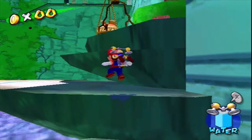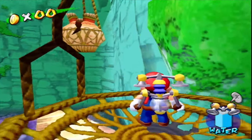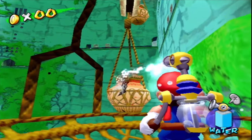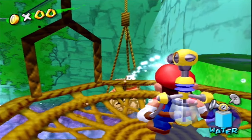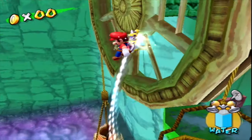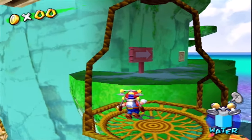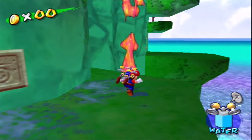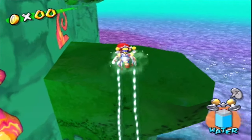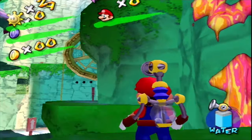This shouldn't be too bad. It's just getting to the top of the mountain — or hill, whatever you want to call it — and killing the... well, it's not really killing him. He just skyrockets into the freaking distance. I don't know where he goes. The gimmick with this level is that there's these things in the wall. I passed one.